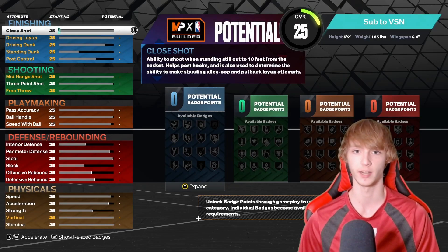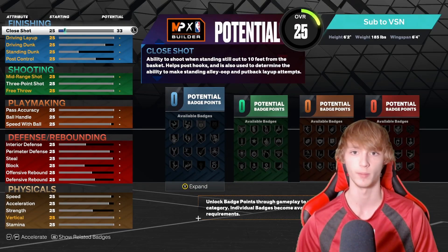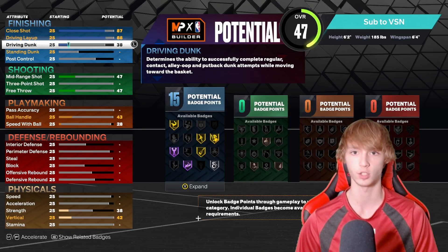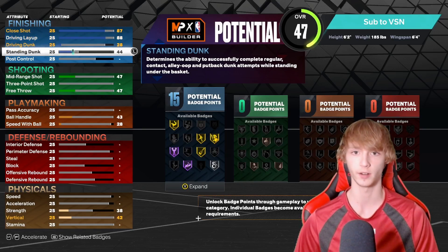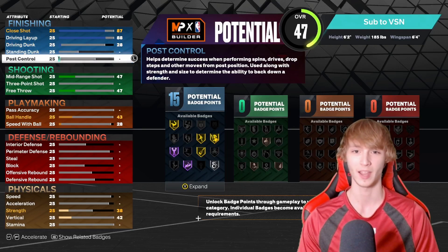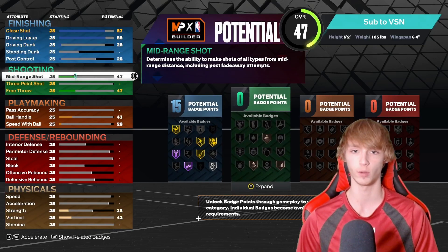Now let's start setting the attributes. For close shot, set this to 87. Driving layup we want at 88. Driving dunk we want at 28. Standing dunk is going to stay at 25. And then post control is going to move up to 28. That is what it looks like for finishing.